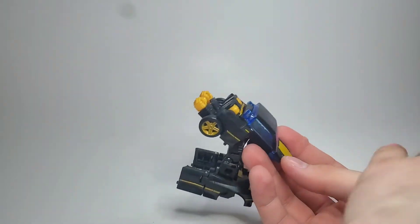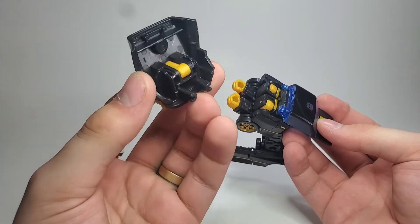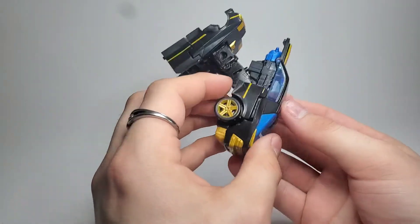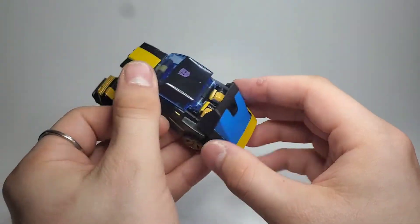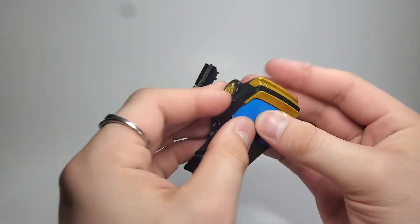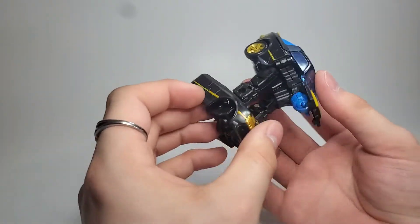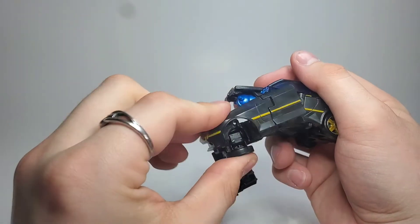You can either do this at the end or right now. Take this panel — these two handles just slide into his hands, which holds onto them fairly securely. There's a little peg right here and two pegs up in here that'll grab on right here, so you just kind of squeeze that all together back here. A lot of people dislike the parts-forming — it's whatever to me.